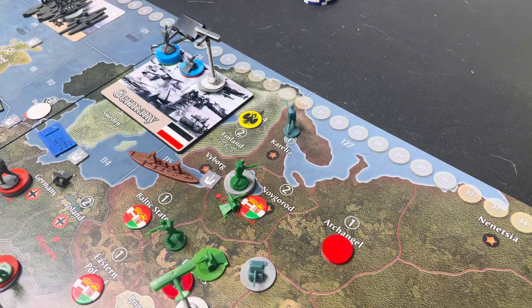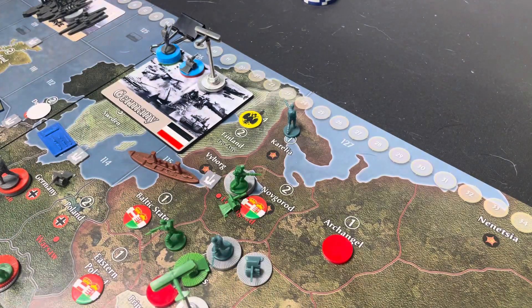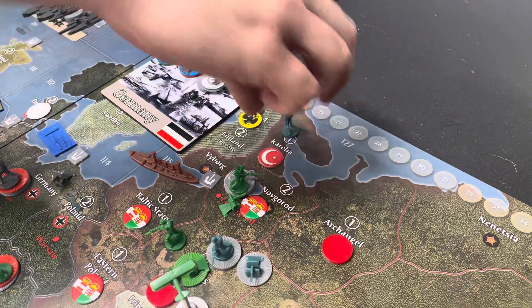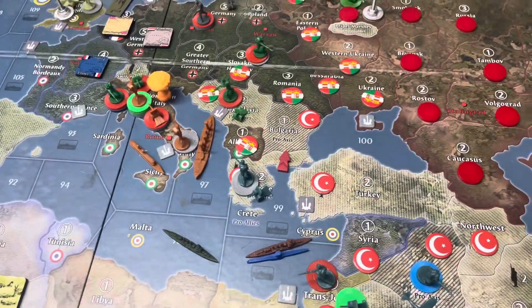I've got to chip this out quick — the infantry skull. Sorry about that. I was over there and I didn't grab a marker. Karelia is worth one. The Ottomans are continuing their climb up the ladder for having the most IPC of anybody in the game. I'm still going to leave those guys in Greece, keep Greece protected.